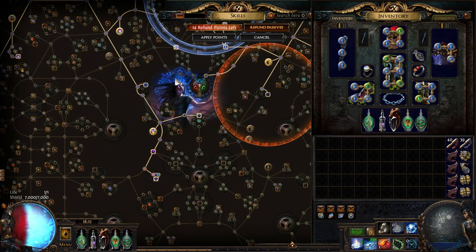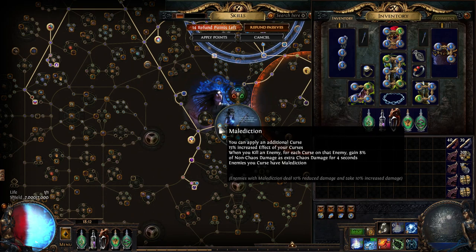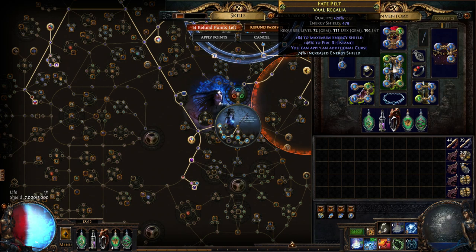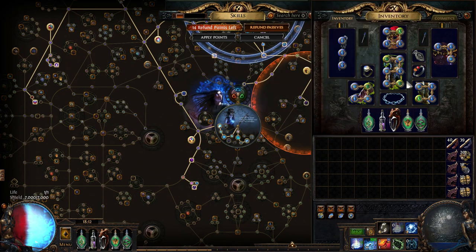Another thing worth mentioning is how we get additional curses. We get an extra curse from Malediction, an extra curse from a Hunter chest armor — very easy to get with an additional curse mod. Wind Shriek is really good for this build because we rely on Blasphemy, so the increased area of effect really matters. We run through mobs and while they're still sitting in the vortex, they're still affected by the curse and can explode with Profane Bloom even after we move a little bit. That's why Wind Shriek is amazing for its AOE.